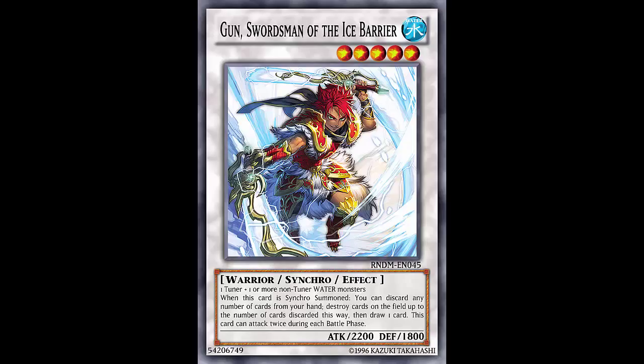Let's look at its effect. When this card is Synchro Summoned, you can discard any number of cards from your hand and destroy cards on the field up to the number of cards discarded this way, then draw one card. So pitch Marksman, pitch Infantry, pitch Neptabyss — pop cards, and all their effects go off. Super powerful.